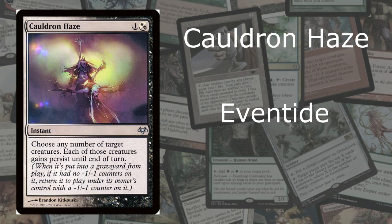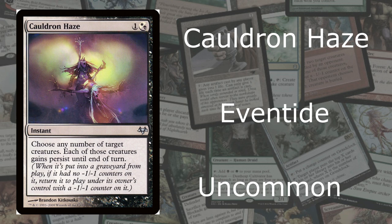At number 10, we're going to start with Cauldron Haze. So it's not actually a cauldron, but a cauldron-related card. It is from Eventide, and it is uncommon. For one color — white or black — it says choose any number of target creatures. Each of those creatures gains persist until another turn. When it's put into a graveyard from play, if it had no minus-one-minus-one counters on it, return it to play under its owner's control with a minus-one-minus-one counter on it. This cauldron haze is a result of a cauldron.